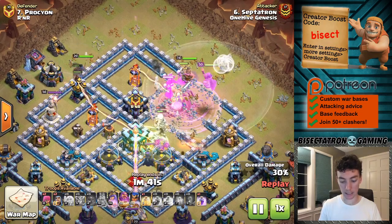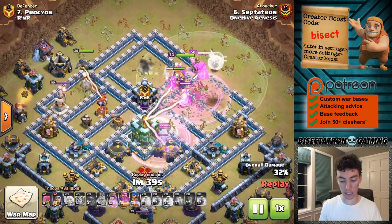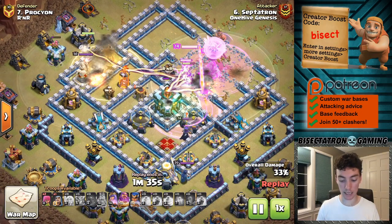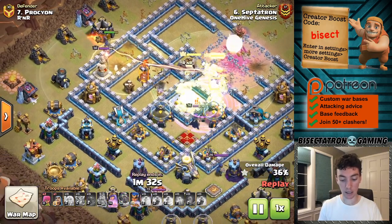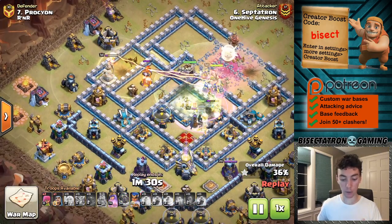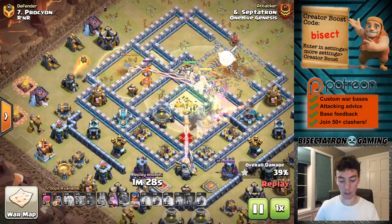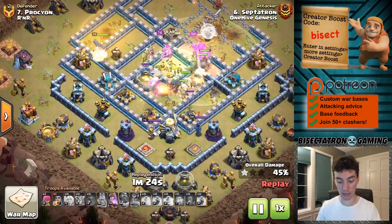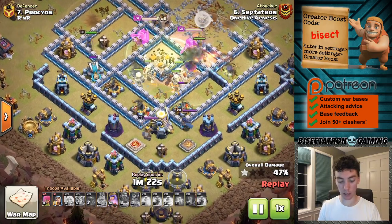The Queen is with them, of course, and you can see the Healers doing a nice job keeping them up. The Skeletons run out in front and do most of the damage and can kind of tank. The Heal spell was used on the Hogs. Unfortunately they died a little bit early, but the Royal Champion is able to stay up for a while and take out a bunch of defenses. Meanwhile, everything's still working in the core.